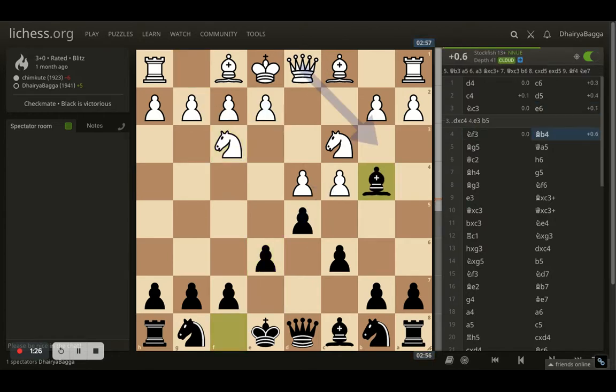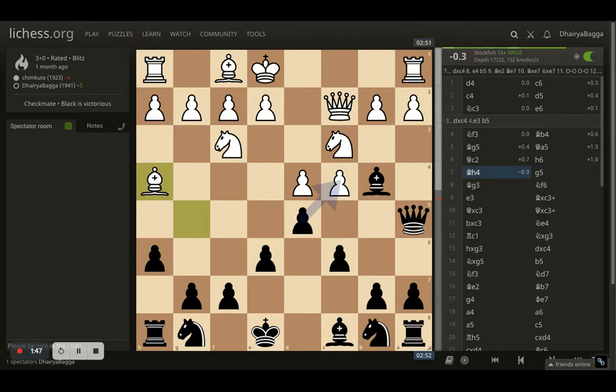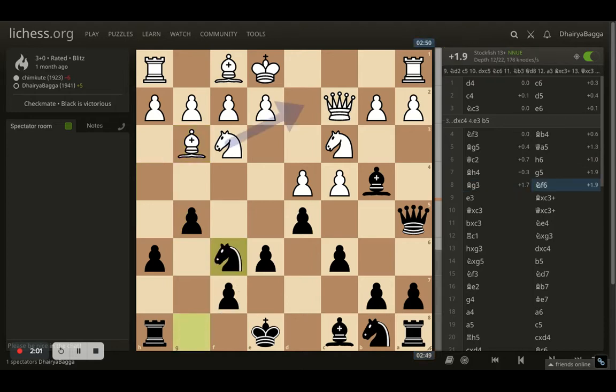Opponent goes for Nf3, and I play Bb4 trying to pin the knight over there. Opponent gets Bg5 hitting my queen. Now queen goes to a5 trying to double up on the knight. Opponent plays queen to c2, and I just kick the bishop backwards by placing h6. The bishop goes to h4 which is kind of weird because already the bishop is not eyeing the right diagonal. So I went with g5 pushing the pawn, not sure that I will be castling but I just want to develop here because my pawns have expanded a bit much.